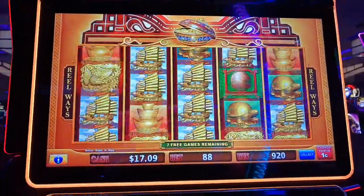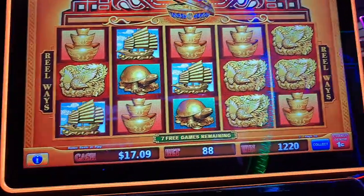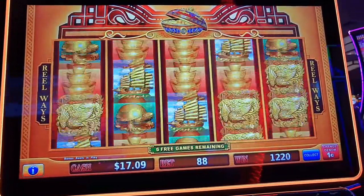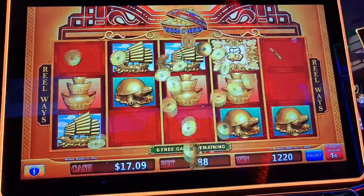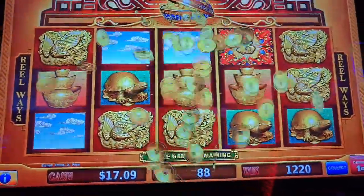Come on. Seven remaining — show up for something. And we will make... oh, alright. That's nice, let's turn that in. $20. And there's a coin show.